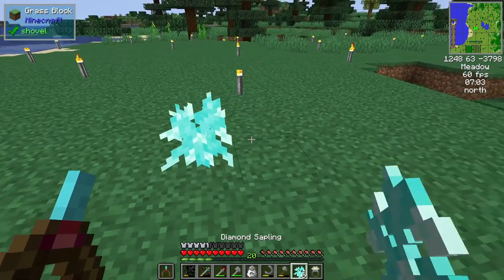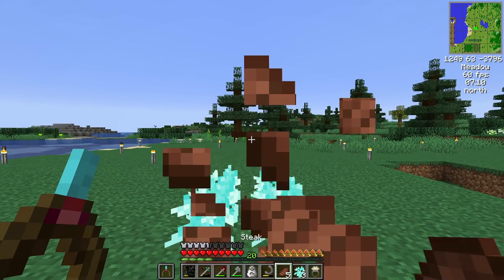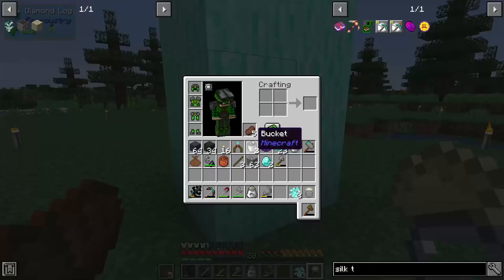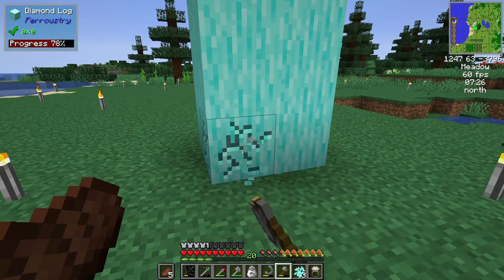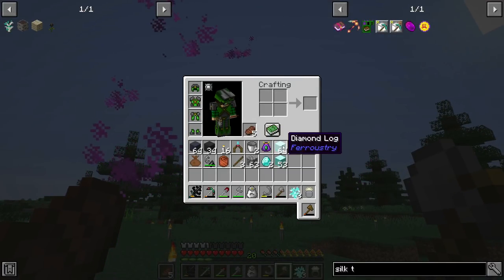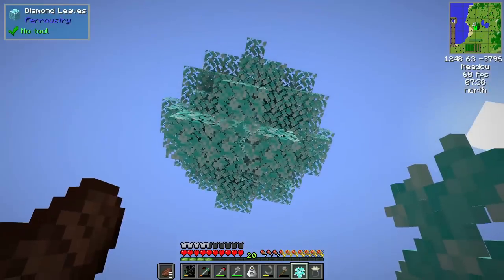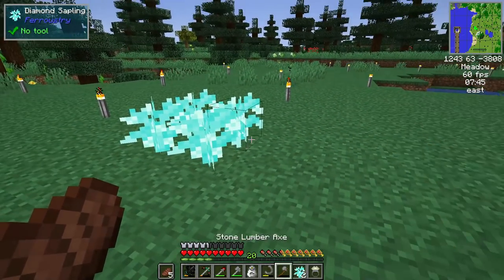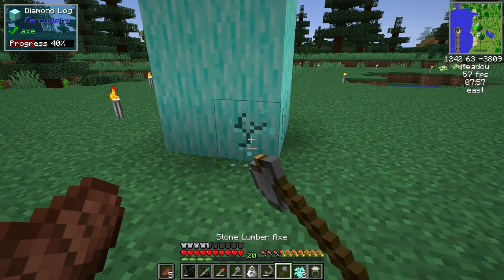That should be more than four saplings. Wonderful. In the meantime, I'm gonna nom on some steak. We no longer need this diamond divining rod in our offhand, because it doesn't serve any purpose now — we have infinite diamonds anyway. All right, let's grab our lumber axe and chop this guy down. This essentially means that we have a stack and something of diamonds, because each log turns into a diamond. That is just the most amazing thing. All of those leaves will decay and despawn eventually, and I'm just gonna toss everything to be smelted so we can actually get a bunch of resources.